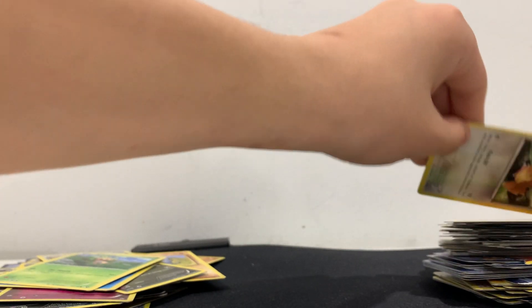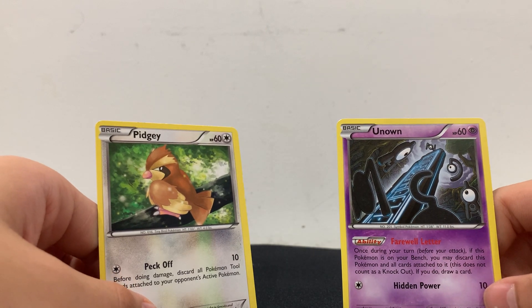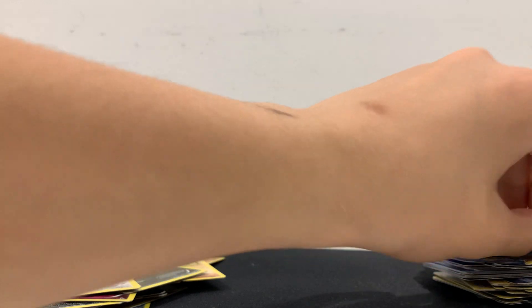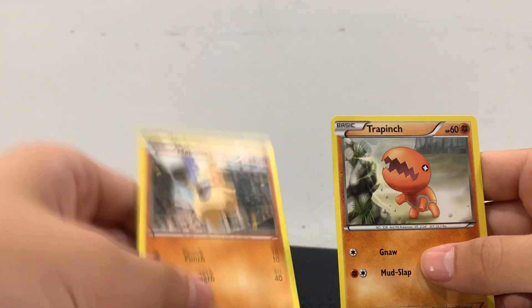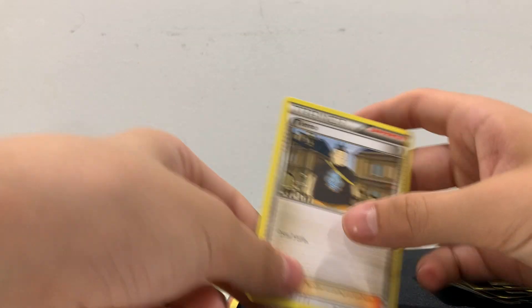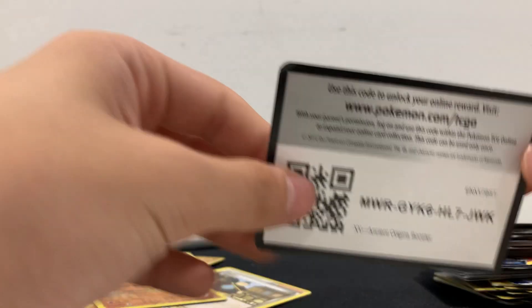I think we're off to a good start — yeah, we're definitely good right now. We got a Pidgey and an Unown — I have the Pokémon in Pokémon GO. I have a Muk. Trapinch — nice! Got a trainer. Shiny Hitmontop — I have him in Pokémon GO as well.